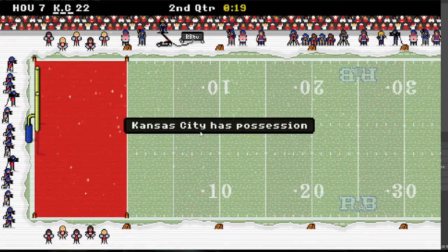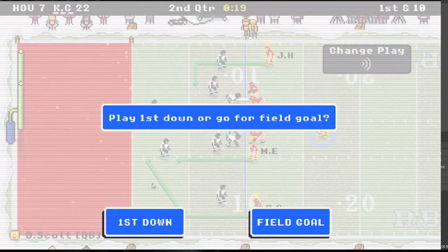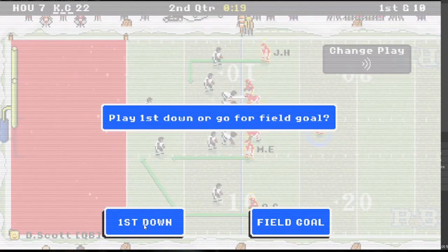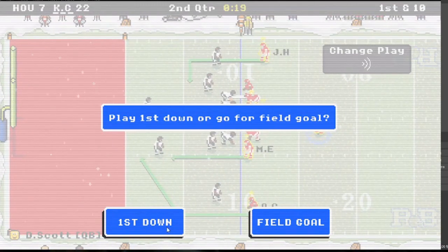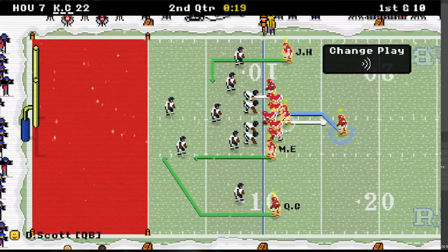It's a fumble — I might be able to score again! 19 seconds left. They give you an option to kick a field goal or go for a down when there's less than 20 seconds left in each half.